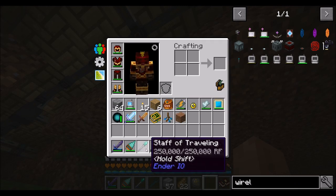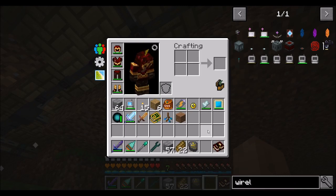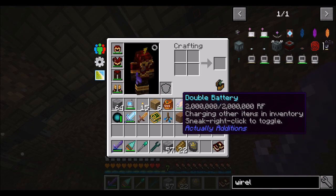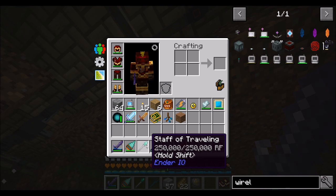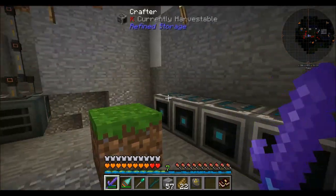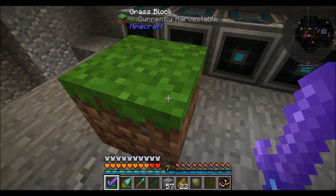Check this out — the staff of traveling just filled up, as will my ender items, as will pretty much anything else in my inventory that needs RF, including the battery. So the wireless charger will fill up my battery for me. The battery I can use while I'm out in the field. But other things that don't get filled up by the battery, like EnderIO items, will be filled up by that wireless charger. Pretty cool. I'm leaving this grass block here as a reminder that the endermen were in my basement.